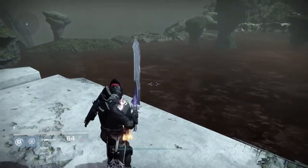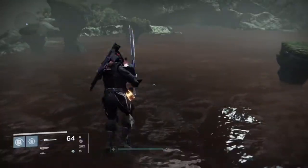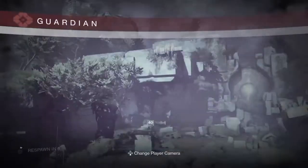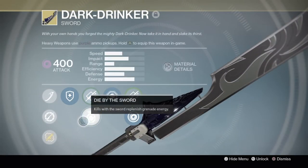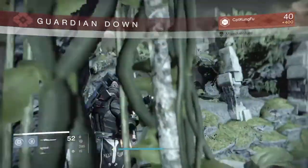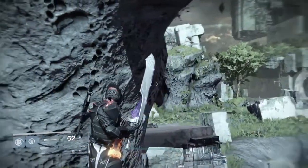So I had 60 ammo, I'm now at 64. Then you feel like jumping off the map and you kill yourself. You go to your sword while you're dead — this has to be while you're dead — and you switch your perks to these. Then when you respawn... you have less ammo than you started with.